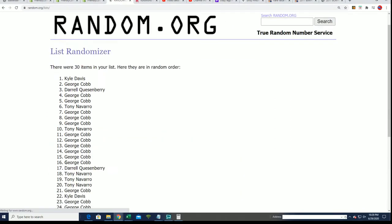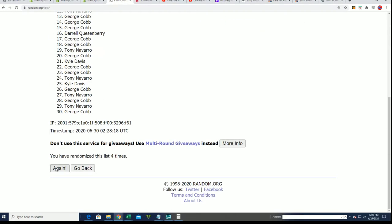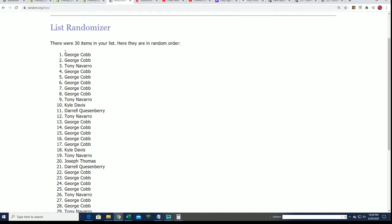Seven times we random the owner names, and then seven times we will random the teams. Then we'll stack the lists up side by side. So here's the lucky number seven, and this is the first random, now finished.